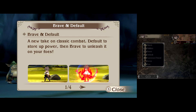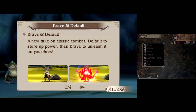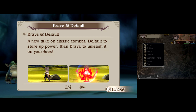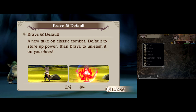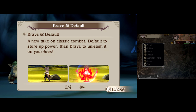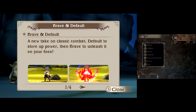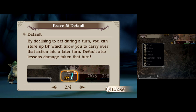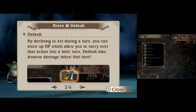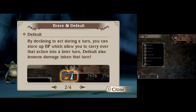Now it's time to explain Braving and Defaulting. Brave is where you essentially store up turns — yes, you can go below zero into the minus column, although that'll kind of lose you turns later. And Default is when you use multiple of those turns. Actually, you got the names reversed — Default lets you save up turns, Brave is where you do multiple. I tried. I had one shot and I failed.